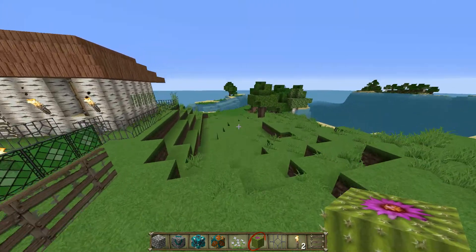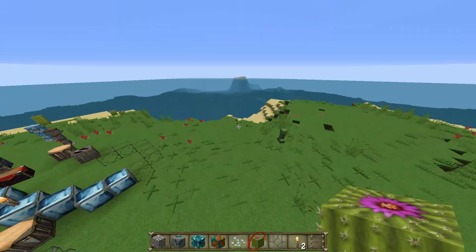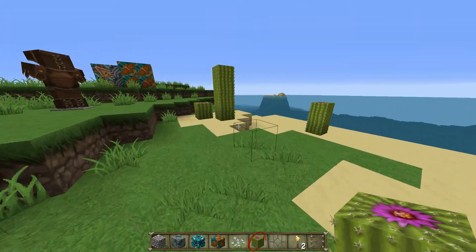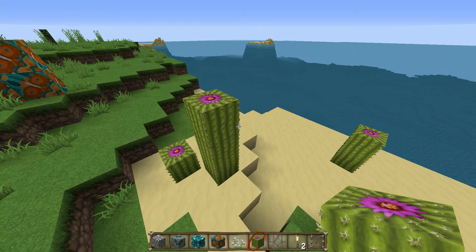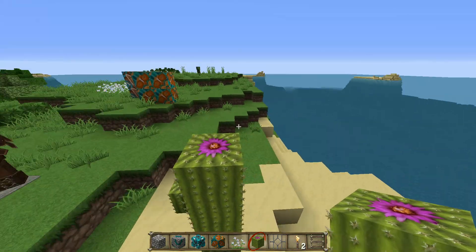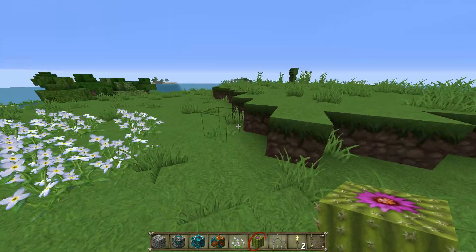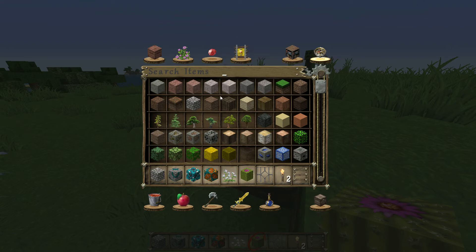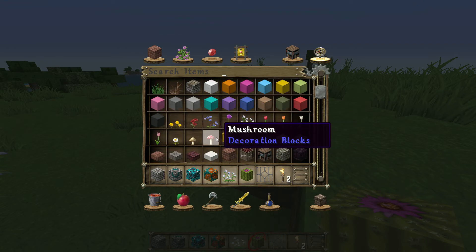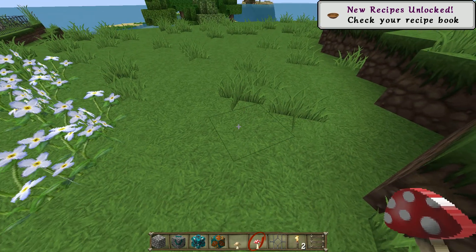Jungle leaves — there's a cactus in my hand but I'm gonna show you some actually growing cactus that I planted earlier. Cactus looks pretty great; I'm actually a big fan of how the cactus looks — it just looks more unique and stands out a bit more. The creative mode menu is completely different; they really added a lot of detail to it. Stuff like mushrooms look a lot different now.